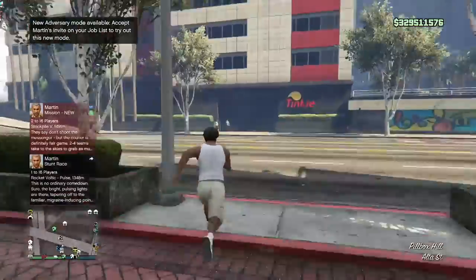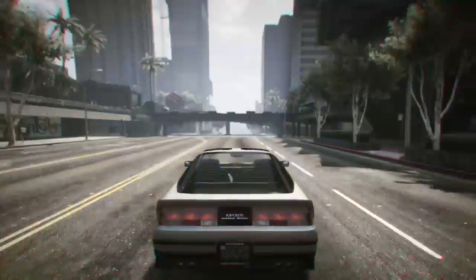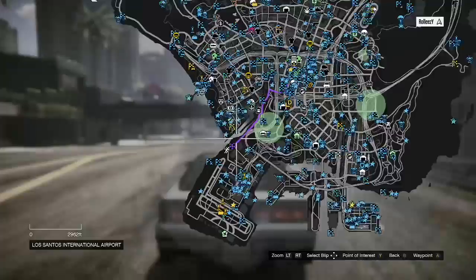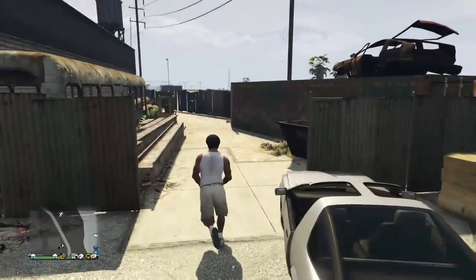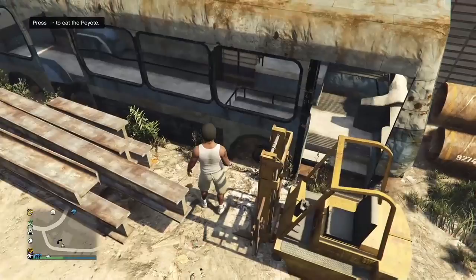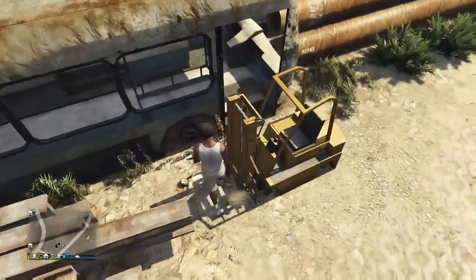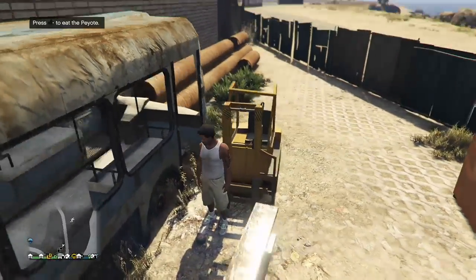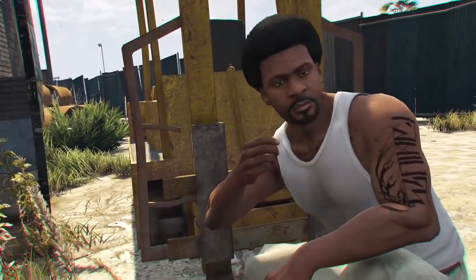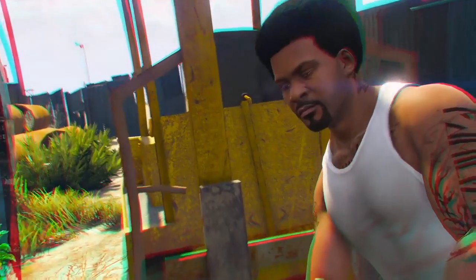We've spawned in as our story mode character — here we go, doing the apartments glitch now. Go eat the peyote at the Southern Los Santos customs location. Press right D-pad to eat the peyote. Remember: if you eat anything that sounds like a cow, a bird, or a sea creature, you will crash your game and have to start the glitch all over.